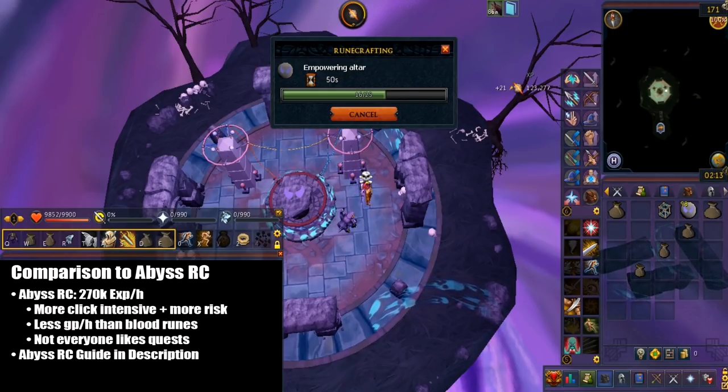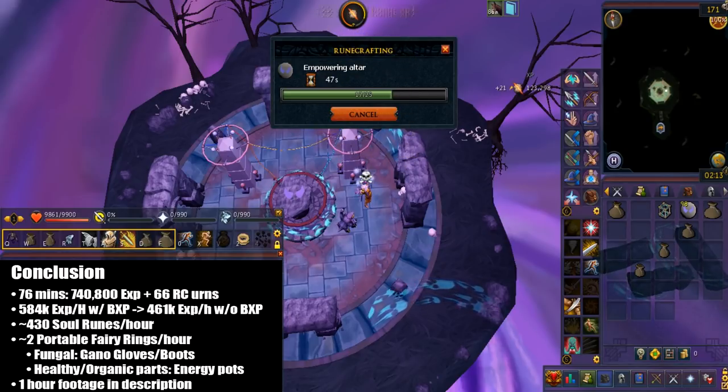If you need a guide on abyss runecrafting, I'll leave that link in the description. Here are the XP rates: in 76 minutes I got 740k runecrafting XP and consumed 66 decorated runecrafting urns. I did have bonus XP, Wise 2, and the 5% outfit bonus. So XP per hour with bonus XP is 585k; without bonus XP you'd get 461k. As you can see, bonus XP isn't doubled completely, just like abyss runecrafting. I only crafted 430 soul runes, so it's not great for Ironmen or people trying to make money from runecrafting. I also consumed around 2 Portable Fairy Rings.